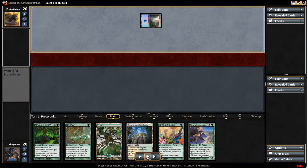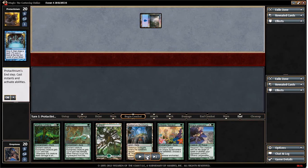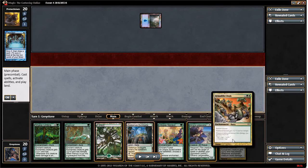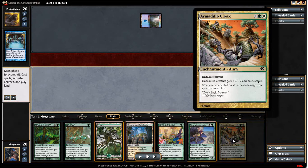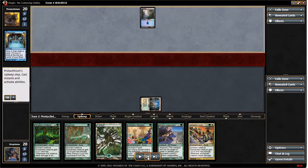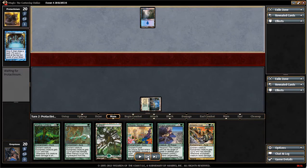He starts off with a Preordain and an Island, so it comes over to us. We draw into a beautiful card — the Armadillo Cloak: +2/+2, trample, and an almost lifelink-like ability, but not quite lifelink. Makes it a little bit better in my opinion, but that really is splitting hairs semantically.